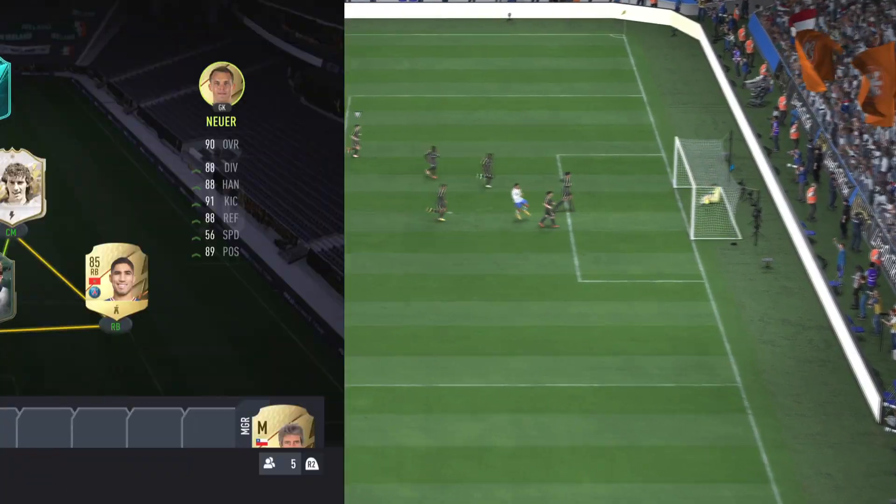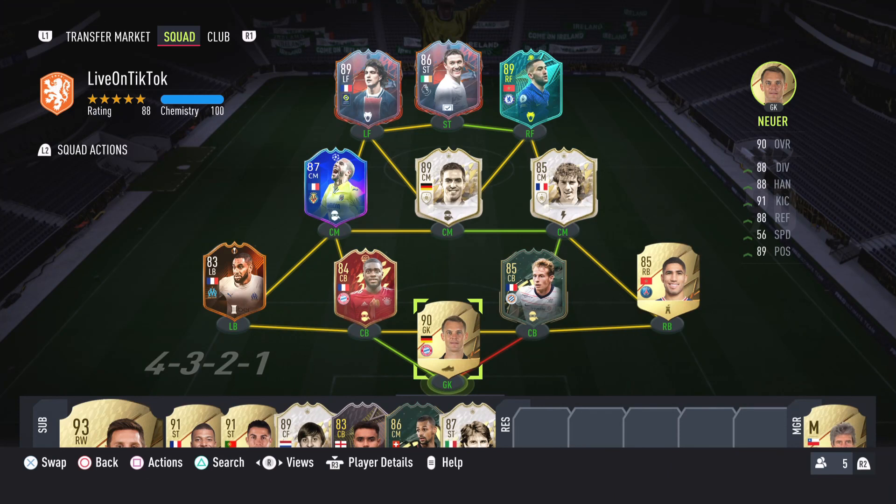Anyway, let's get into the video. The best attacking formation is the 4-3-2-1. Just because I say this is a good attacking formation, don't let that confuse you — it's a very well-rounded formation. When it comes to scoring a lot of goals and breaking down defenses, no formation does it better than this.